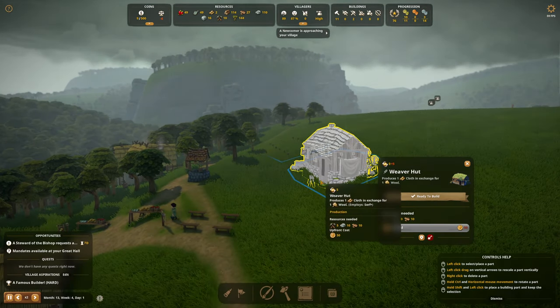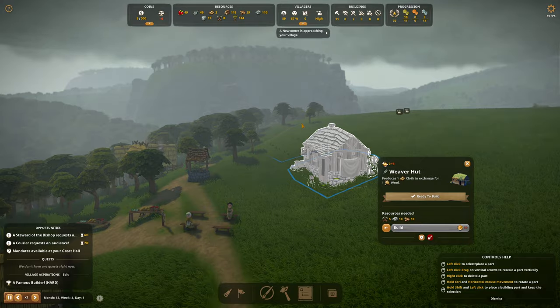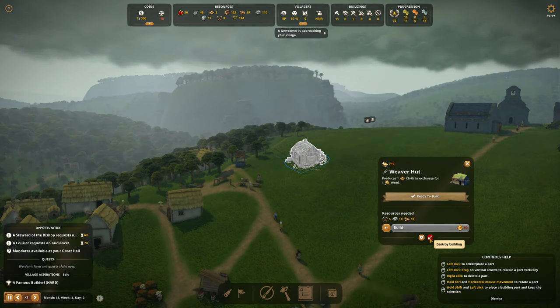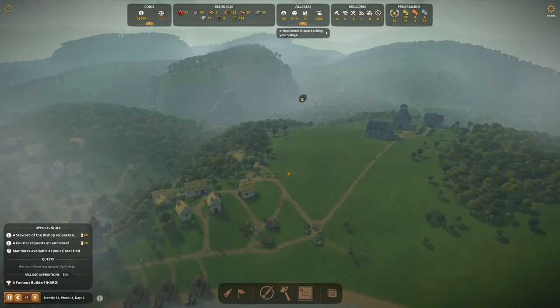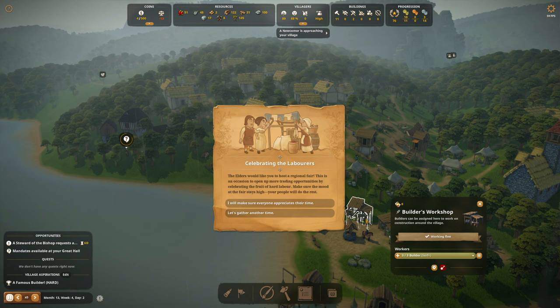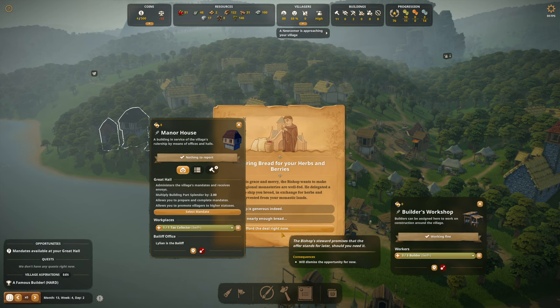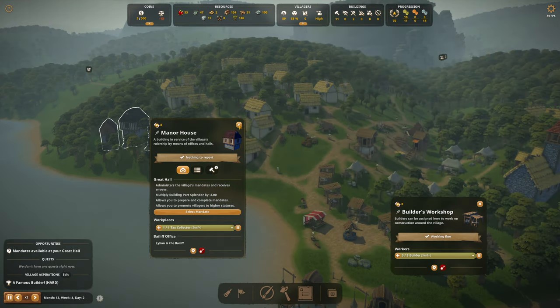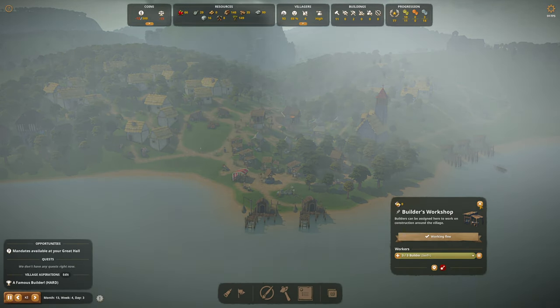That first step's a doozy — I'll see if I can fix it with a wall at some point. Oh, we can't afford it. Just one weaver hut at the moment. Somebody wants my attention — two people want my attention. Celebrating the laborers — the elders would like to host a regional fair, not in the rain. No, we can't afford the deal right now. Welcome, welcome, welcome, welcome. Where are those jobs? There's a builder up here.